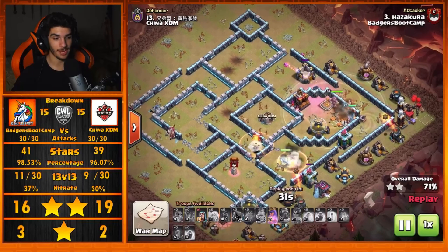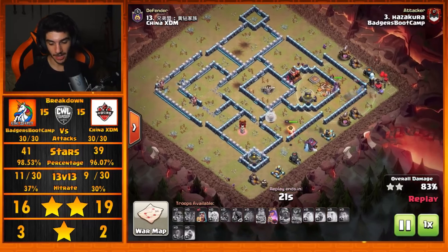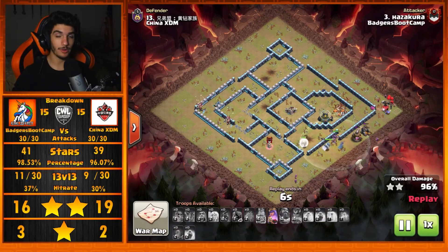All the Hog Riders dying off early before the raid was over — typically when that happens you're not going to triple, there's no way. But Hazakura swagged the Queen ability — didn't even need it. A very strong double-layered Wall Break for the Queen Charge got him through the base with absolutely no problems. Very nicely done.